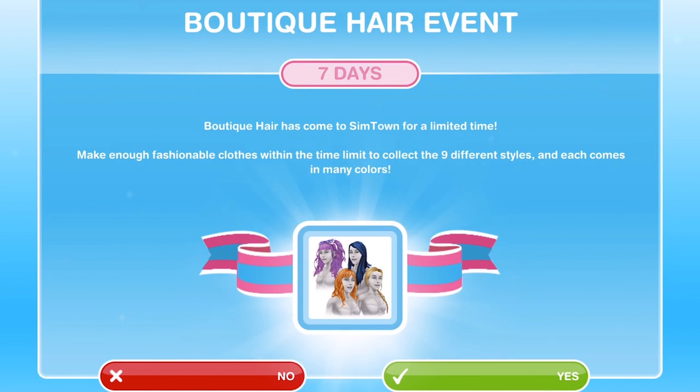Hi guys, my name is Gunna Gemsicle and welcome to a walkthrough of the boutique hair event in Sims Freeplay. This is an event that pops up every now and then within the game. It lasts for 7 days and you have a chance to win 9 different hairstyles, and it is all centred around the fashion design hobby.